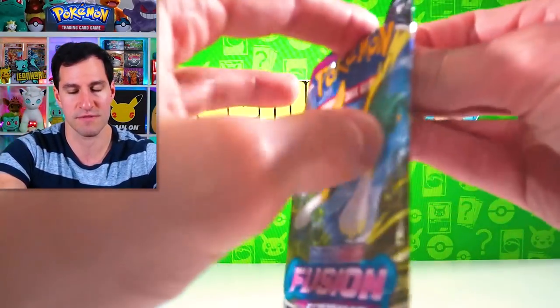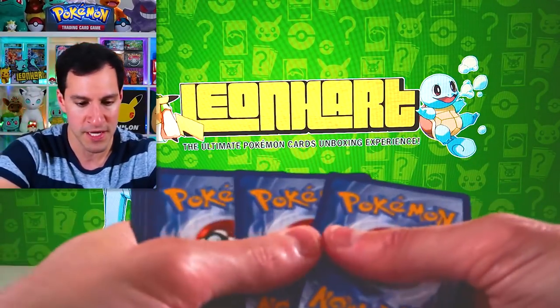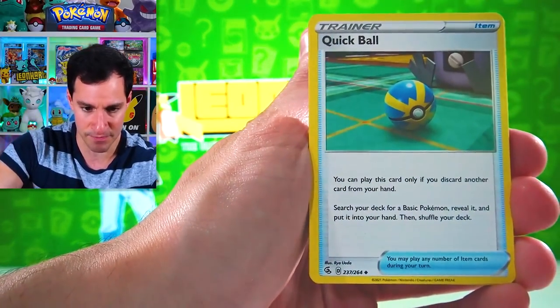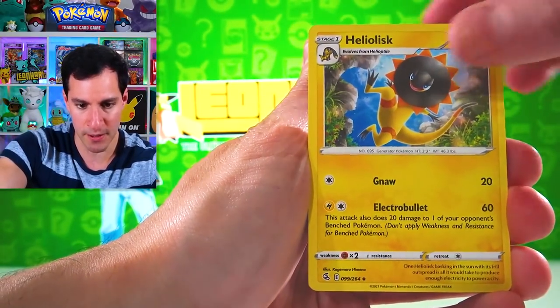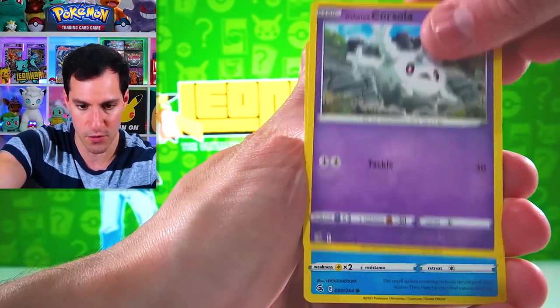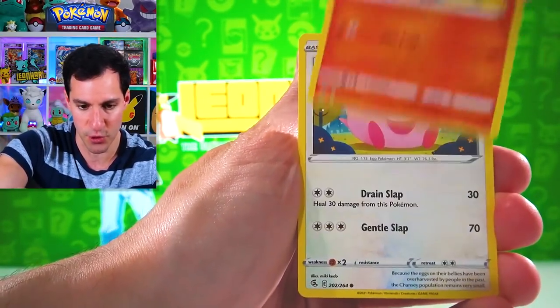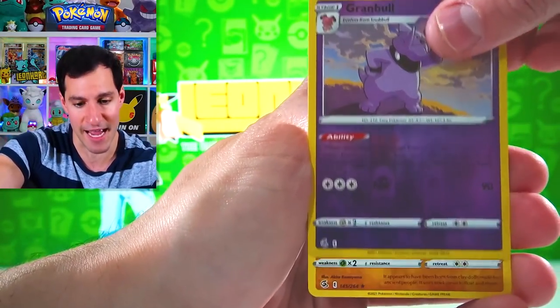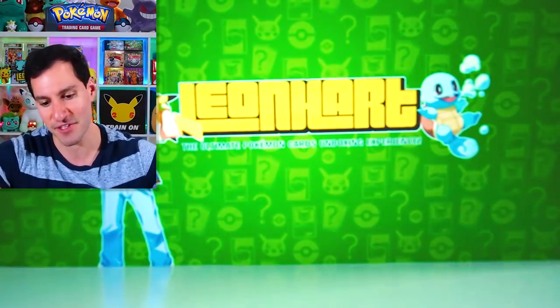Next up is Fusion Strike — last chance to get the alternate art Mew. Lightning Energy. We got Quick Ball, Sharpedo, Heliolisk, Qwilfish, Vulpix, Chansey, Granbull, a Reverse Rare, and Claydol. Nothing crazy with that.